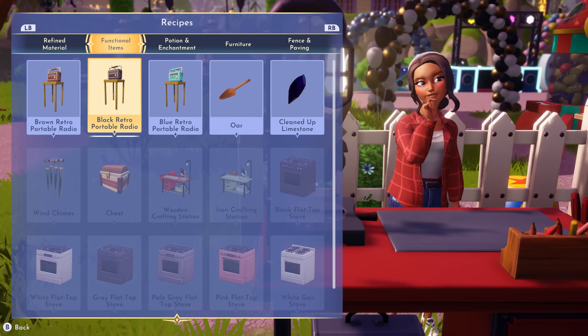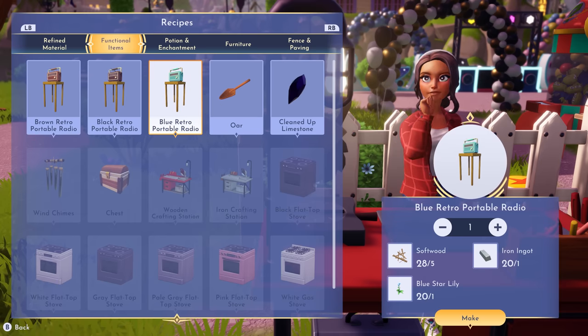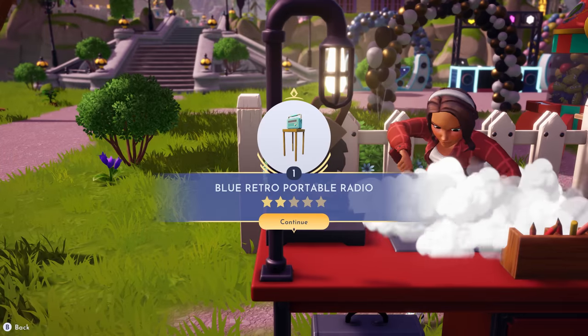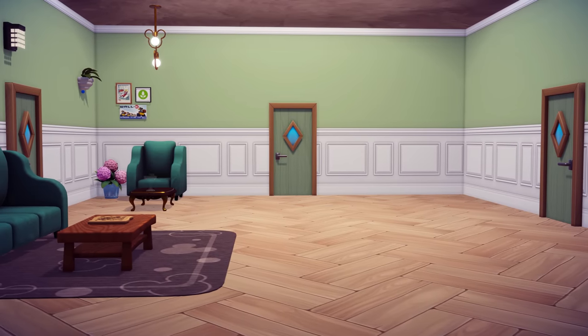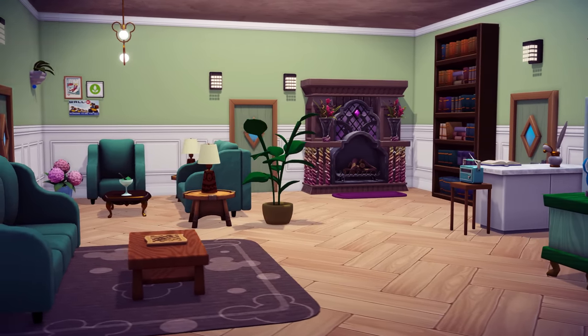Cooking isn't the only way to create amazing things in Dreamlight Valley. With the right foraging materials, you can make all sorts of things on your crafting table, like furniture. And furniture is super fun when you can add it to your home and move it around your space. The possibilities to mix and match are endless.